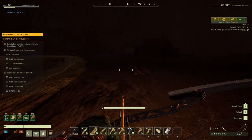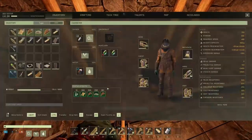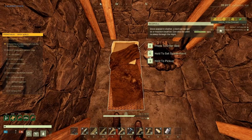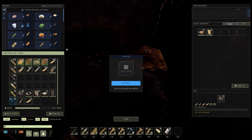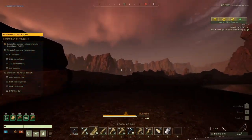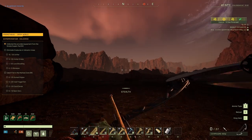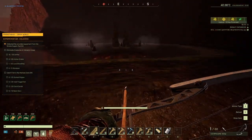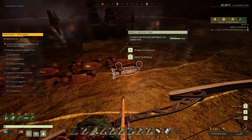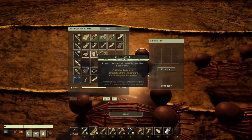Let's put down our bed first. Spawn point please. Grab all this stuff. Let's see — Crimson Tigerfish. Does it count? We don't need Crimson Tigerfish. Drop.